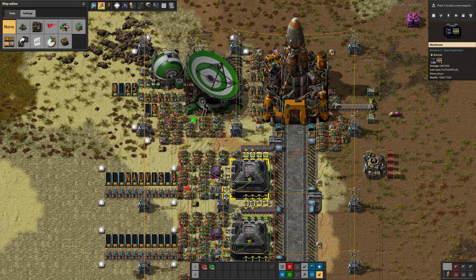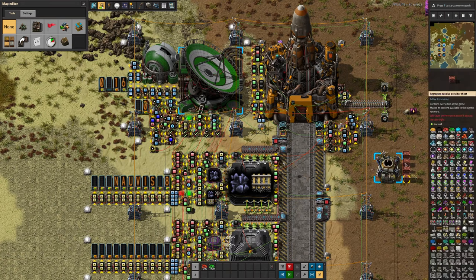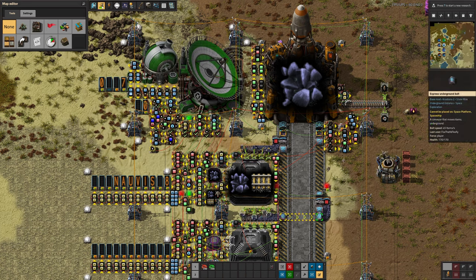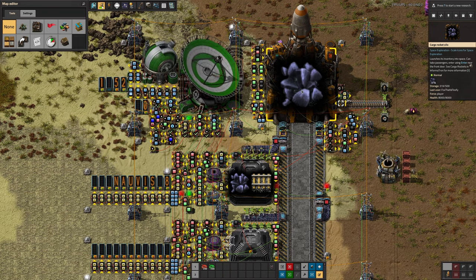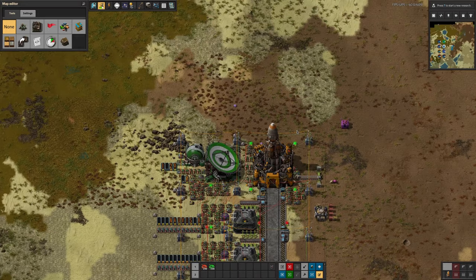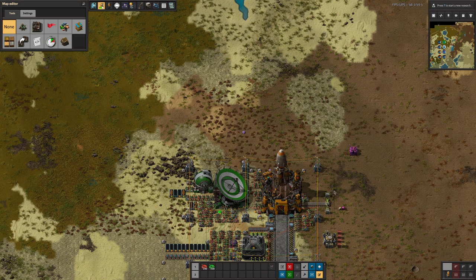Eventually we reach a stopping point and any excess gets dumped over into an active provider chest to be disposed of. Now we've got exactly the correct load to send to the other planet. It then gets unloaded onto these belts and loaded into the rocket silo. We've got a little wait here while we watch these numbers soar upward as the rocket fills up. Once everything has passed over, the inserters stop, everything goes into the rocket, and the rocket automatically launches and takes the supplies to where they're needed. It will then automatically build a new rocket for the next order that comes in.